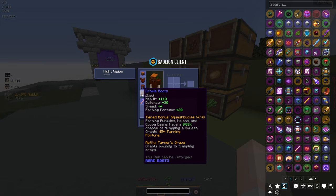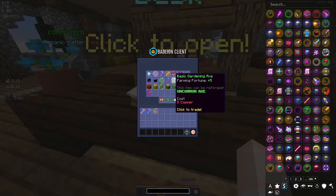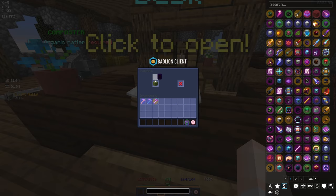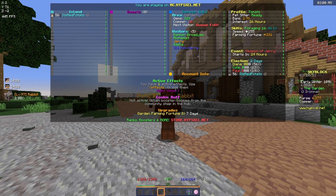The last thing I want to do here is purchase our final piece of lotus equipment. I've been doing trades and now have over 500 copper, so I can go ahead and buy the lotus cloak. Beautiful! We now have all the equipment pieces and without holding any tool that gives us 331 farming fortune.